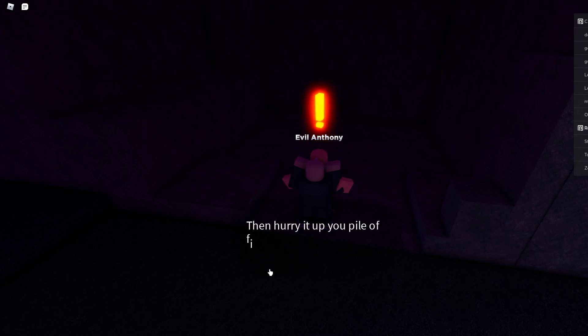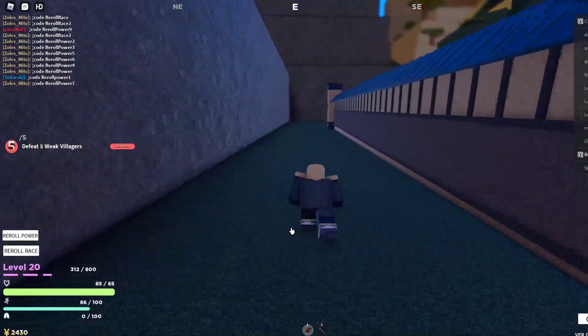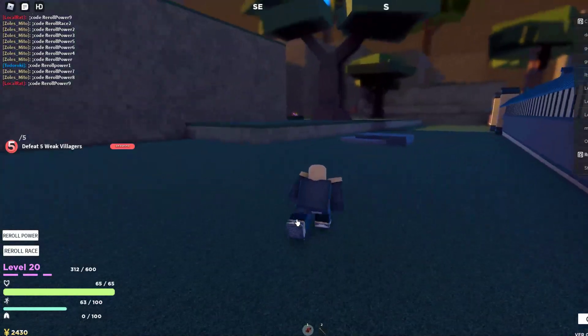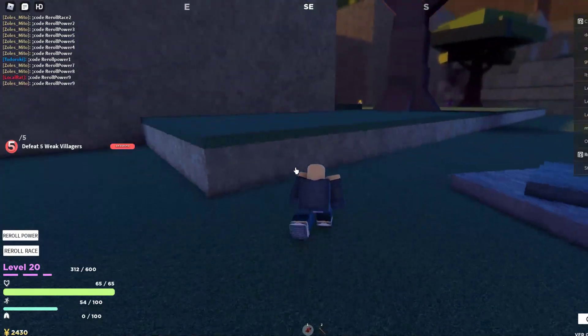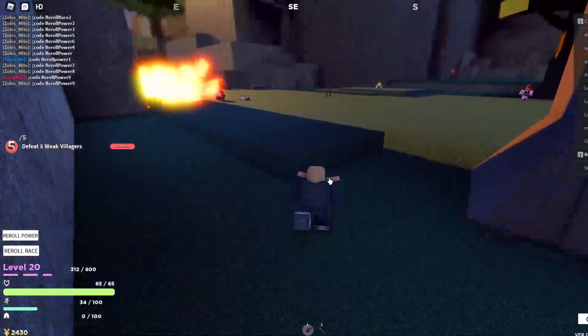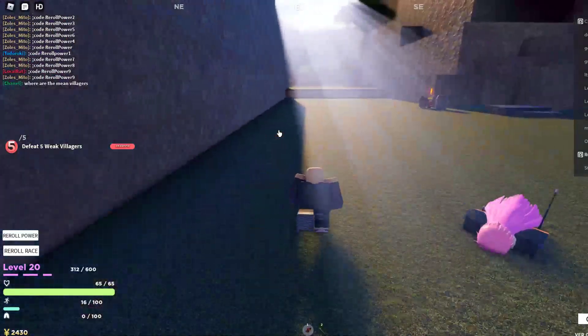This quest is basically going to allow you to get some starter XP and starter yen to get some clothes and stuff. Defeat five weak villagers. The weak villagers are over here to start with, guys. After you rank up your strength — you're going to want to do that right away — you're going to want to go over here. The weak villagers are past the useful villagers. If you guys want to get some quick XP, you can also kill the useful villagers for like 30 XP each.